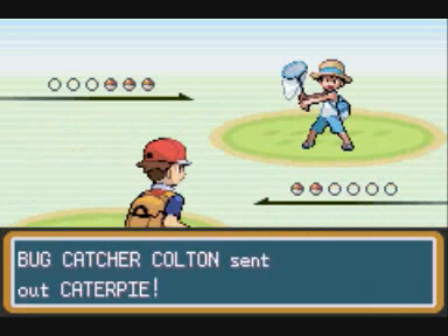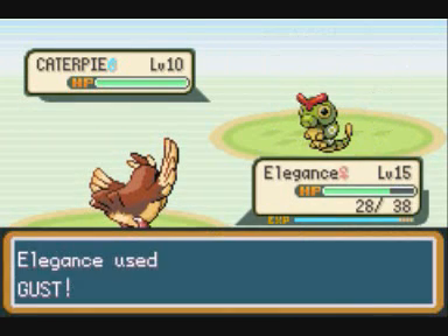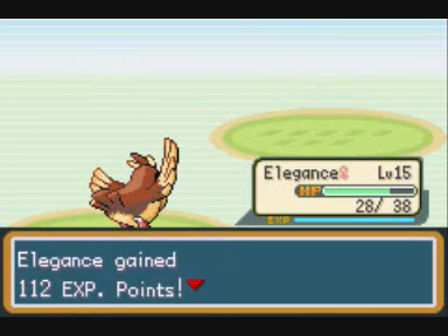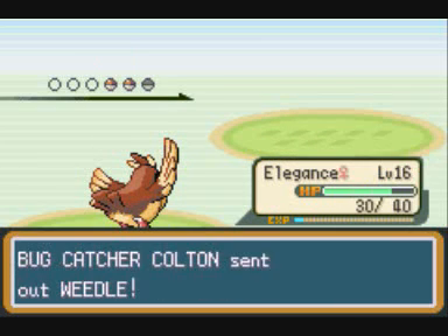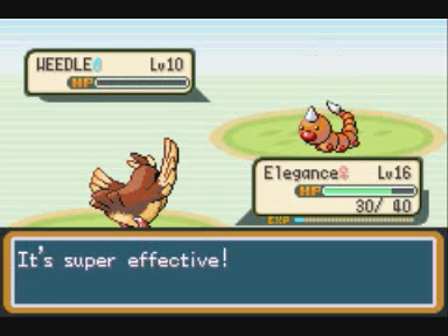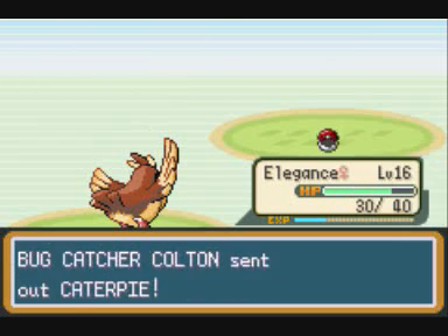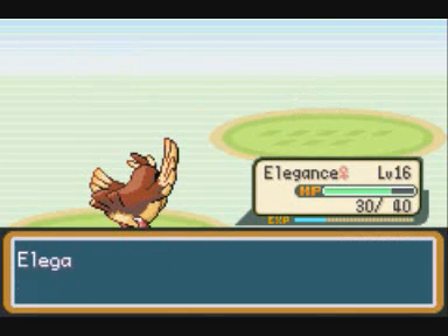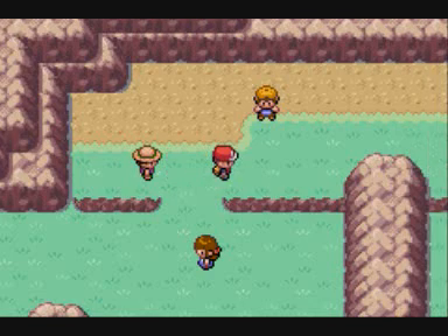Here we have trainer Colton - basically a bug catcher with only bug type Pokemon: Caterpie, Weedle, and Kakuna. Pretty simple. I just used Elegance to take him out with Gust on every Pokemon. He actually uses Weedle, Caterpie, and Caterpie. Took each of them out with one Gust. Pretty easy stuff.